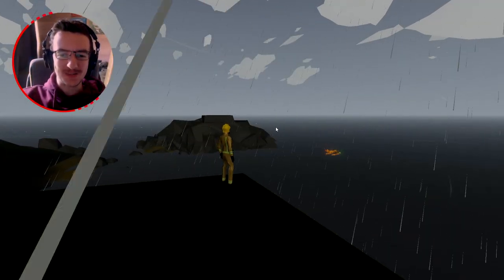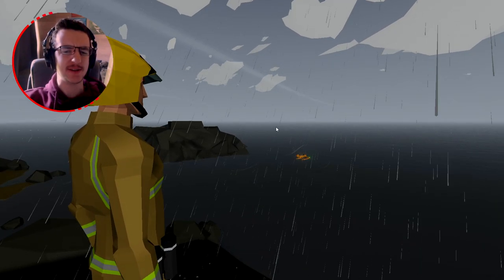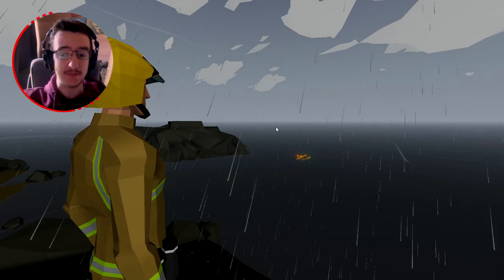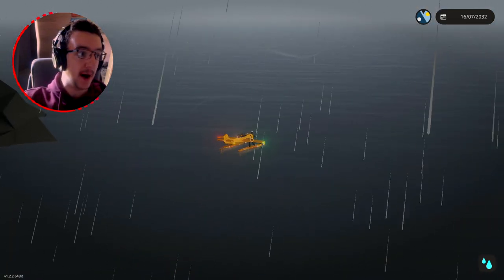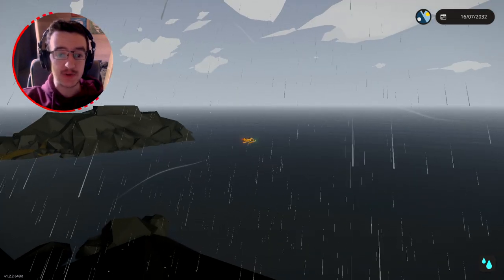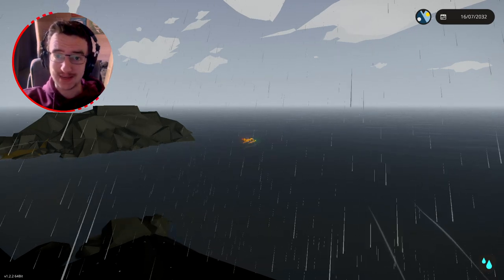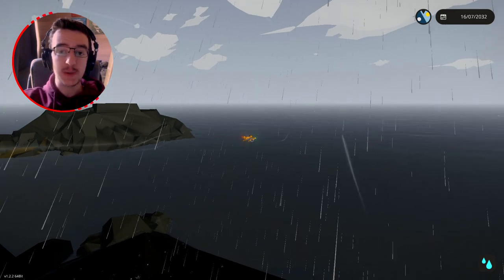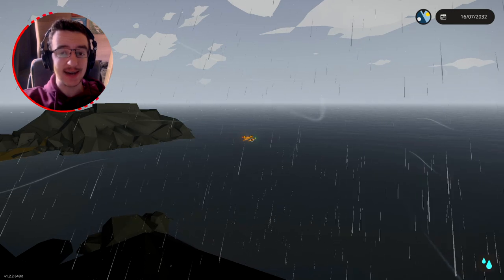Welcome back to another Stormworks build and rescue video. Today you'll see something strange — we're in our very old career mode, standing around on an island. I've been flying around by myself in that plane, trying to get some research points in order to unlock a lot of things for the Frantico oil series. Essentially I'm trying to unlock everything we need to actually use the tanker.